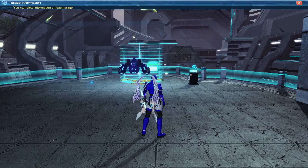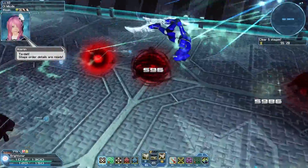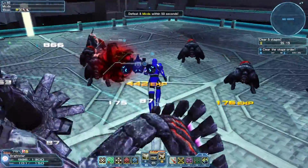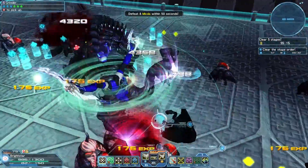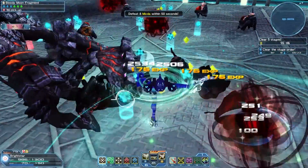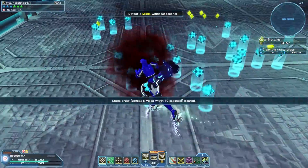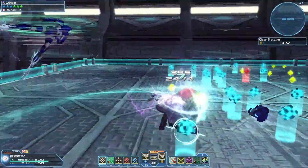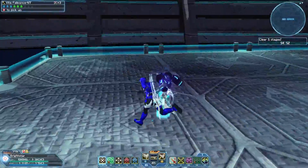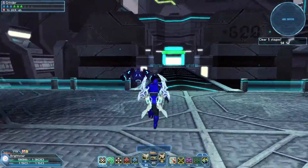For this one, within 50 seconds, we need to take out 8 Mikta. Once again, the red spot on their backs is their weak point. We are mostly there. Looks like we've got a bunch of Mikta mixed in here as well, but that clears up the stage order. Here's the last one — let's move on.